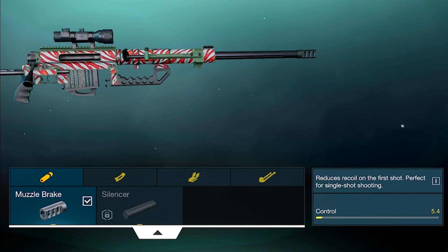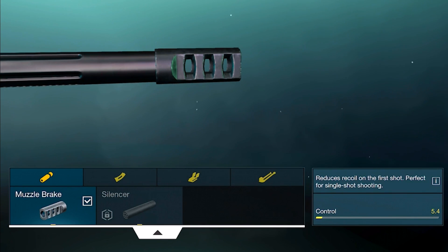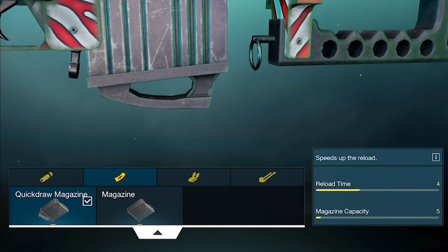The build that I'm currently going with is the muzzle brake. It helps a little bit with the controls on this gun because you're going to be doing single shot shooting, and it reduces the recoil on your first shots. The next one is the quick draw magazine.